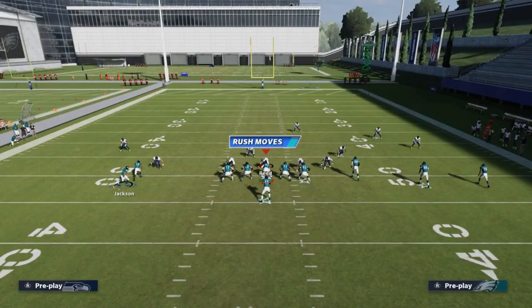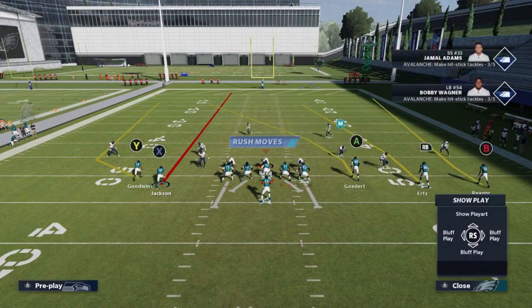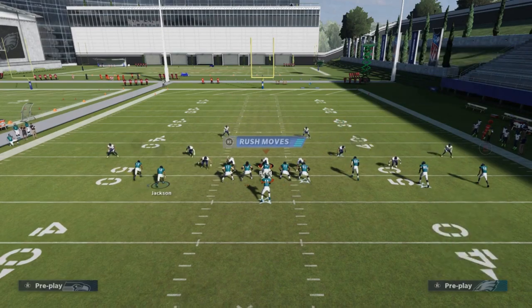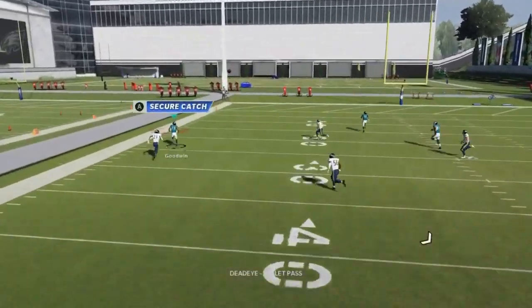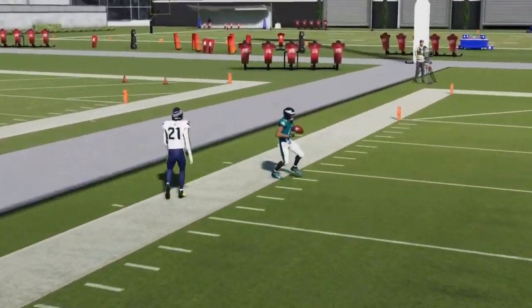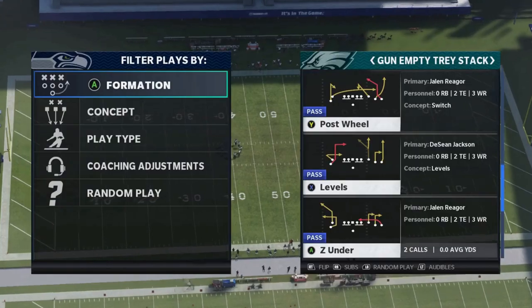Against cover two, the same setup gives you the wire out getting outside for a good chunk play — bullet pass it away, safe catch on the sideline.